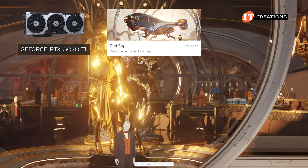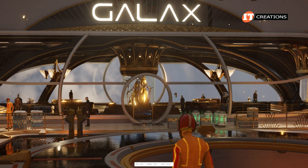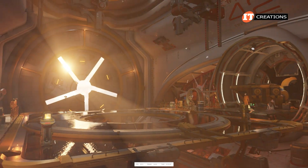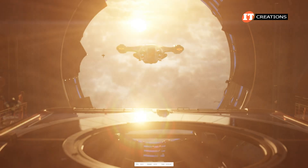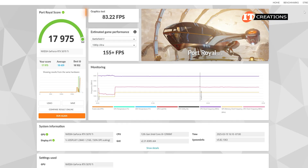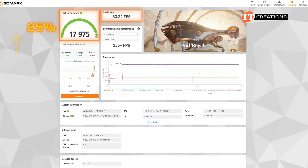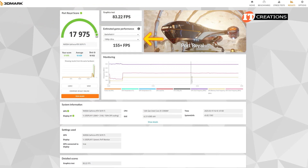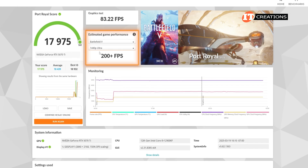Now diving into the scores for the GeForce RTX 5070 Ti. Phenomenal graphics and very smooth transitions and reflections. The score is 17,975 points and 83.22 frames per second — that point score is a 25% increase over the 4070 Ti. And then we have the potential frames per second for additional games, starting with Battlefield V: 200 frames per second at 1440 pixels, and some crazy frame rates across the board.